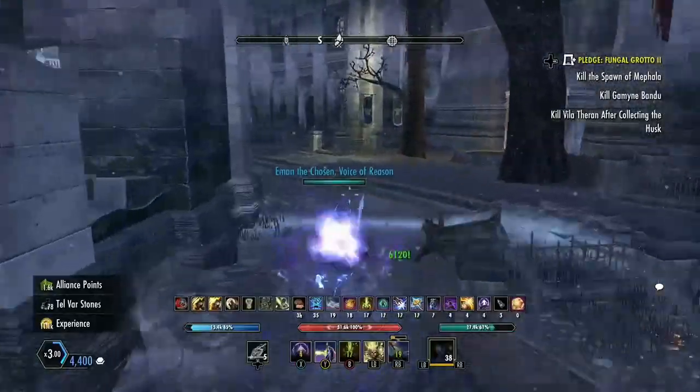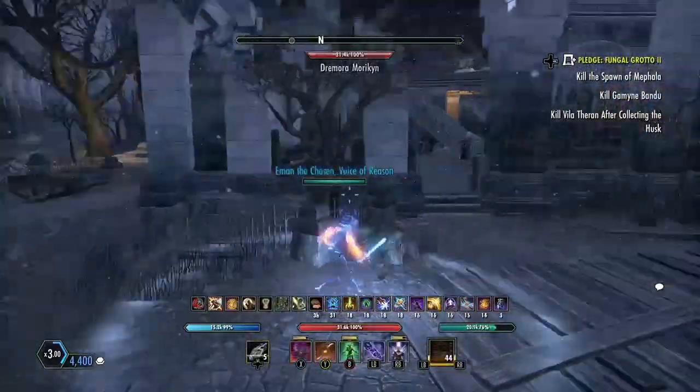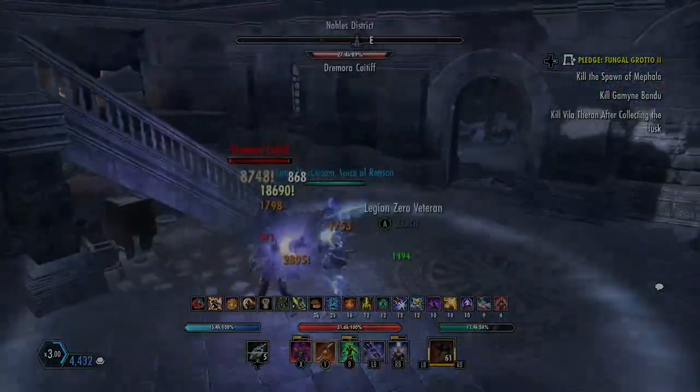That's how you counter gank blades. Make sure you keep your stealth tech pots on you, use moves that can't be roll-dodged, keep your speed up — and that's how you counter gank blades. Make sure you hold block and use your heals. Make sure you have high heals in PvP — that makes dealing with gank blades a lot easier. I hope this video helped. Thank you — make sure you like, comment, and subscribe. Y'all have a good one.